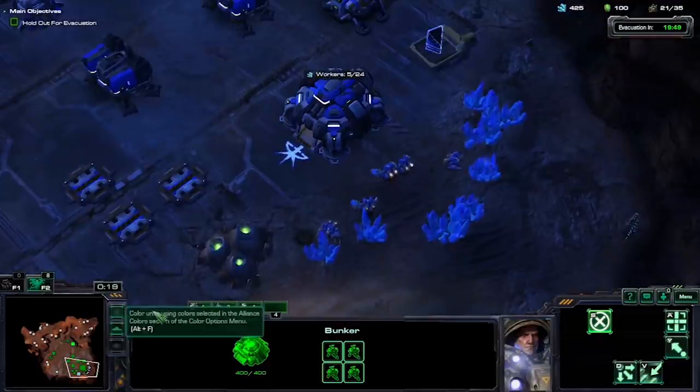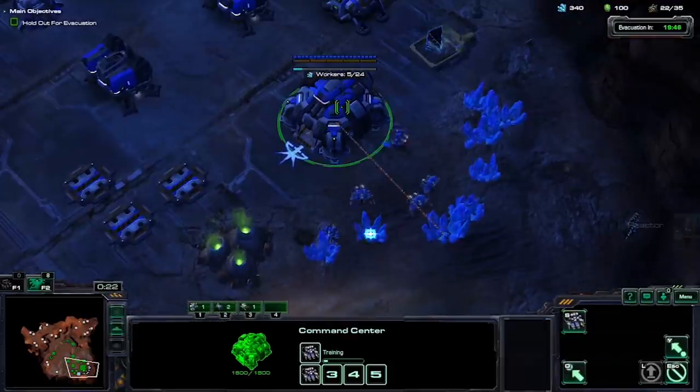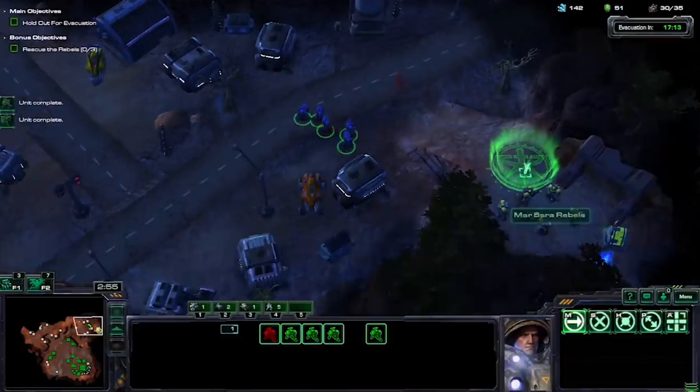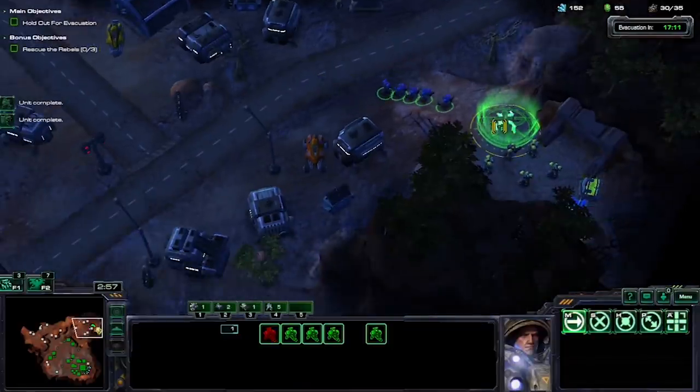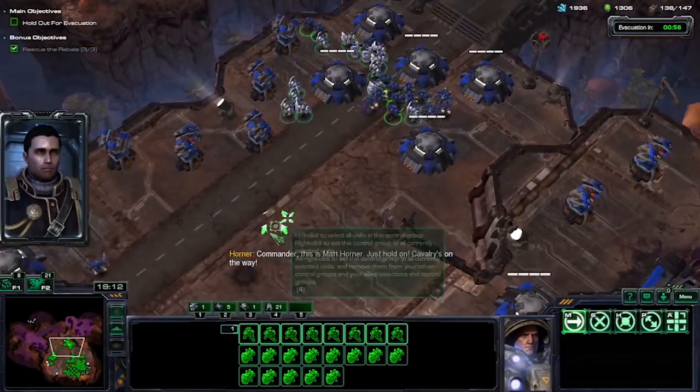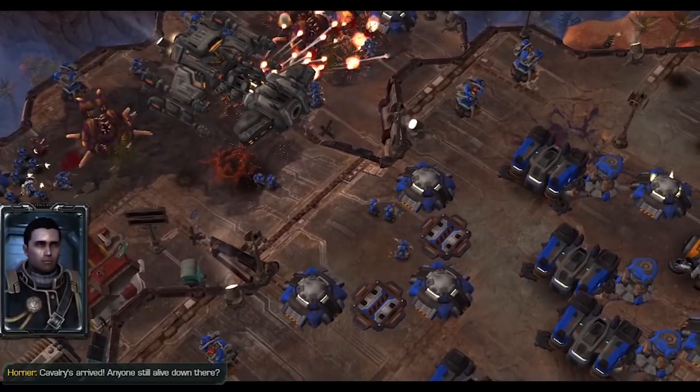Zero Hour adds the bunker and missile turret to my arsenal. It's mostly just sitting around and massing bunkers. The bonus objective is to rescue stranded rebels — since all of these units are Marines and Medics, they're okay to get. I spend the rest of the mission making supply depots and waiting for victory.